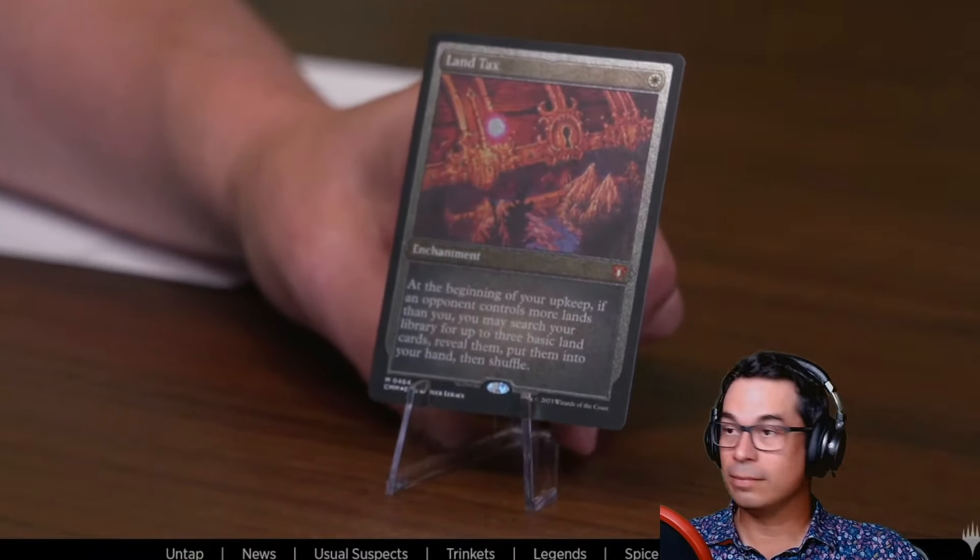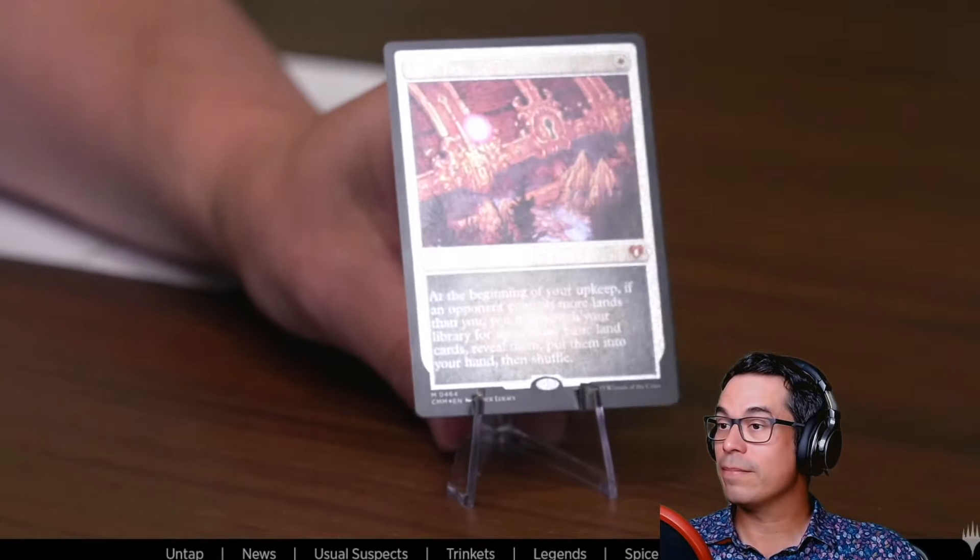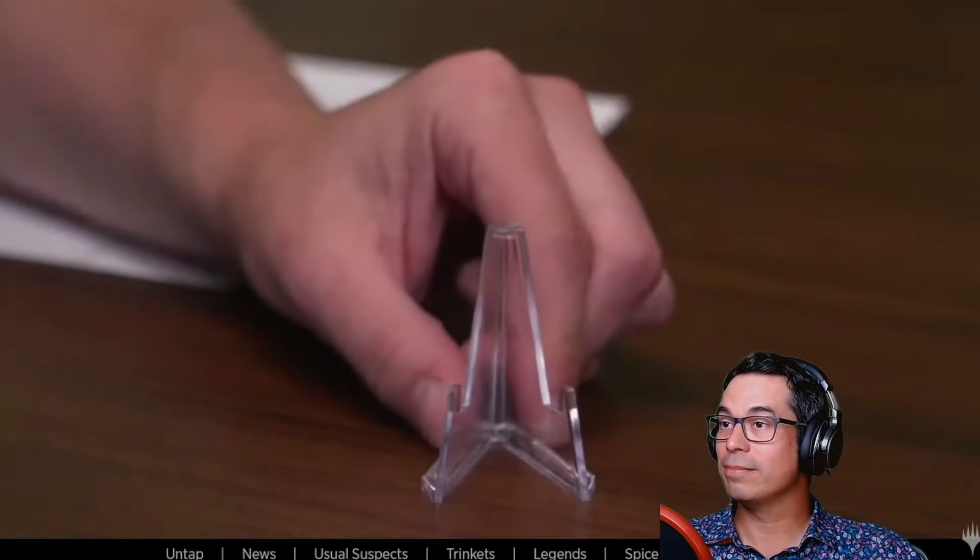There's an etched foil land pack as well — blinding and beautiful. Now, regarding pre-releases: this set does not have a traditional pre-release, so there are no pre-release packs. Some stores may not run pre-release events at all. Instead, we have preview events — WPN premium stores can run draft preview events the week before release. The full Card Image Gallery will be up on July 21st.